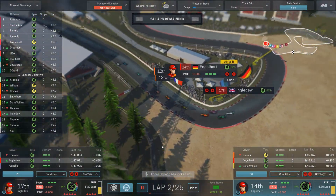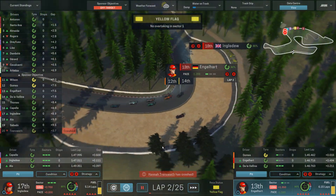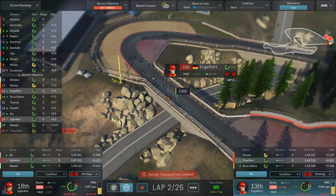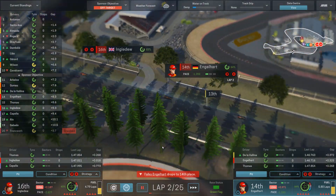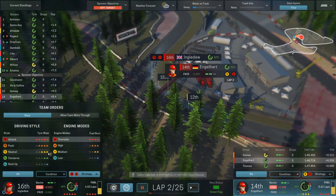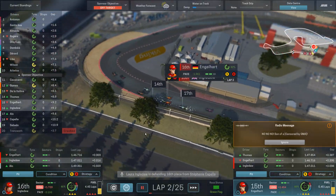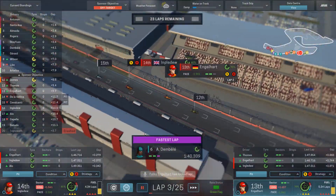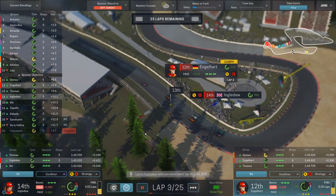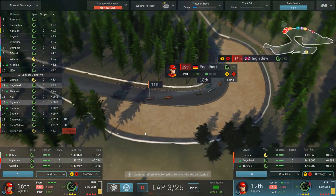Falco is in 13th, Laura in 17th. Now 14th and 17th. There's some double-wide action into the turns — a bit of bumping — and a yellow flag: no overtaking. Now 13th and 18th. Lots of position changes. We need to lower the tire temperature for both drivers; they're getting a little too hot into the red zone. Now 15th and 16th. Back to 13th and 14th.